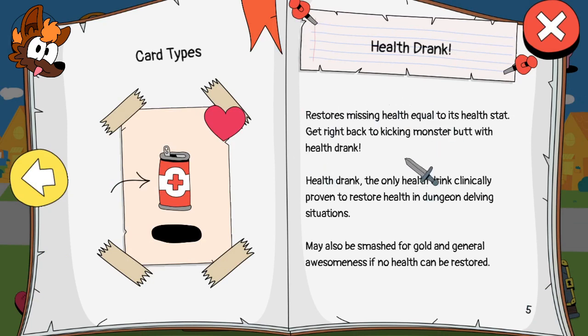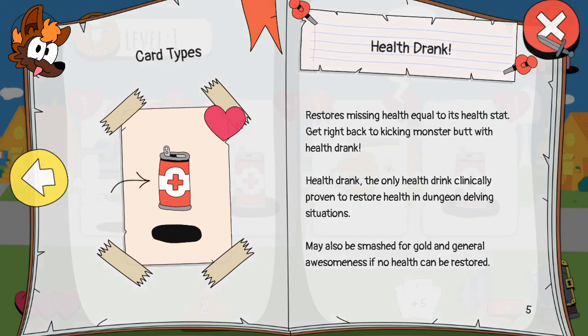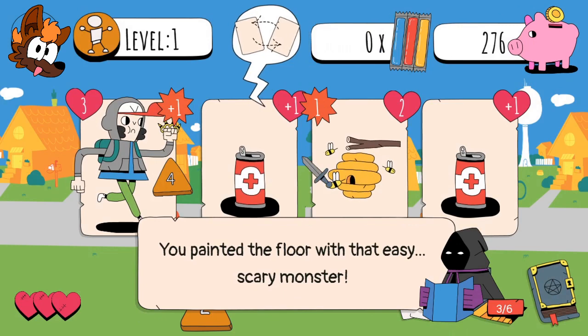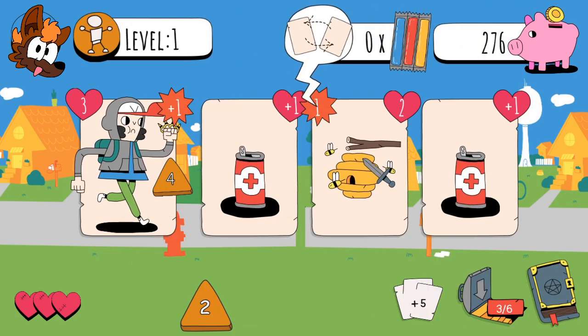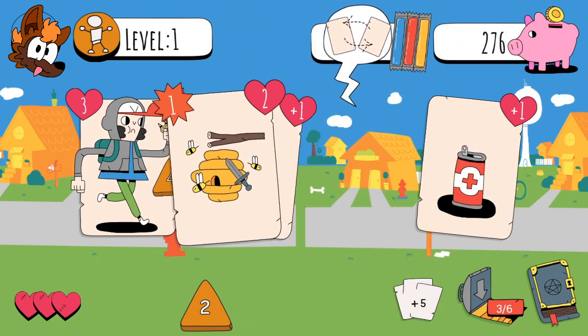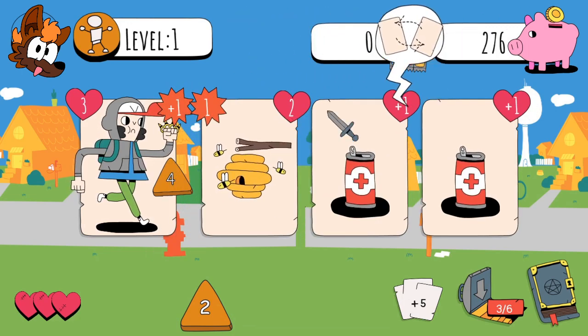Card types: health drank. Restores missing health equal to its health stat. Get right back to kicking monster butt with health drank - the only health drank clinically proven to restore health in dungeon living situations. May also be smashed with general awesomeness if no health can be restored. So we're going to want to take a little bit of damage and then heal that up.